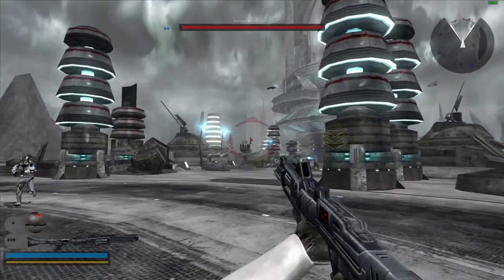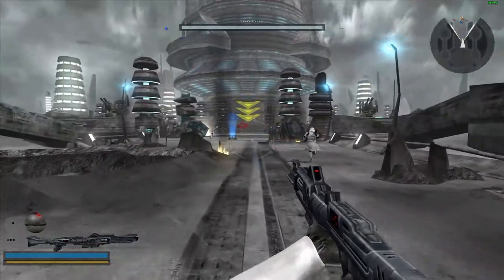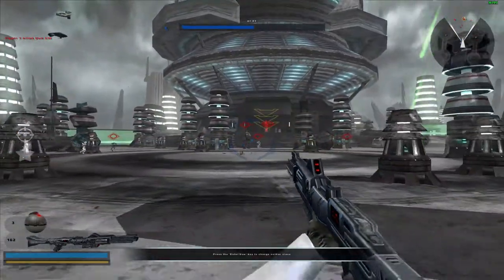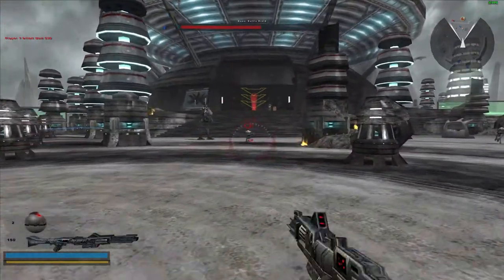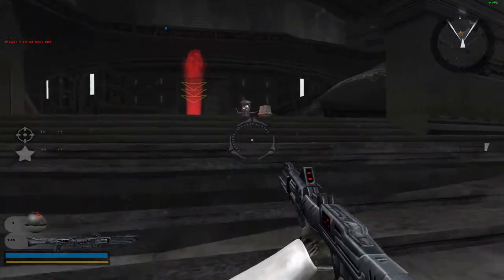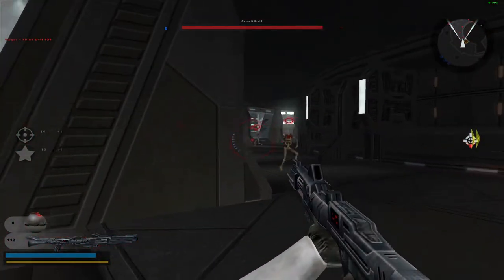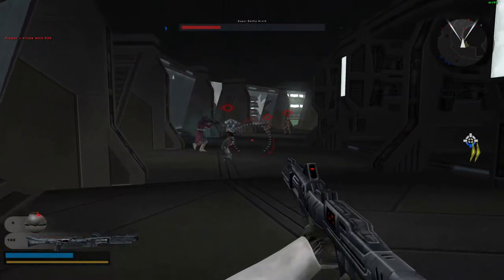On your six. Take cover, falling in behind you. Right behind you. Take out that super! Mark that turret. There you go — go!